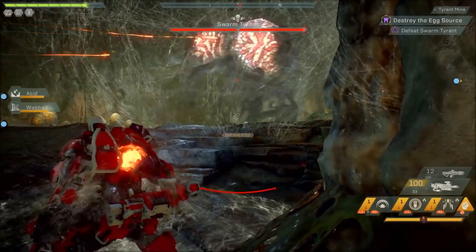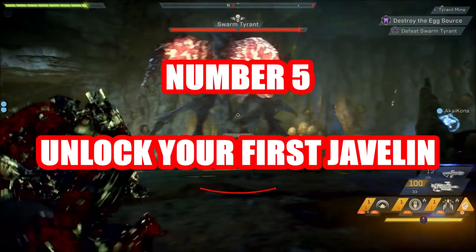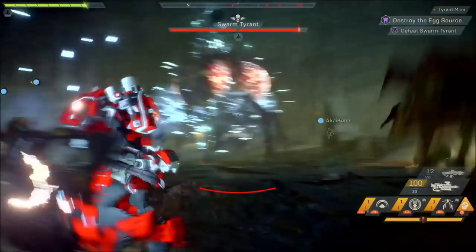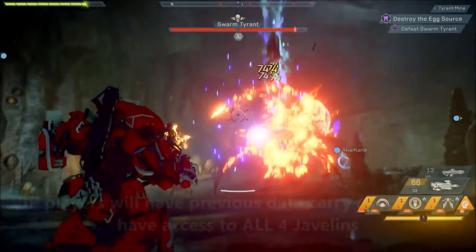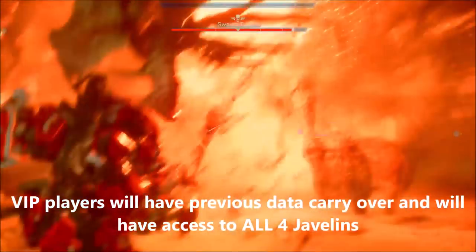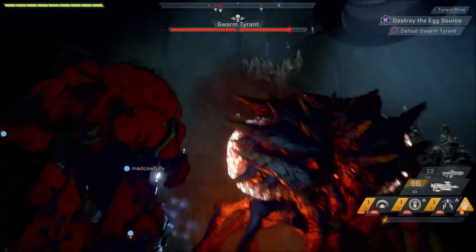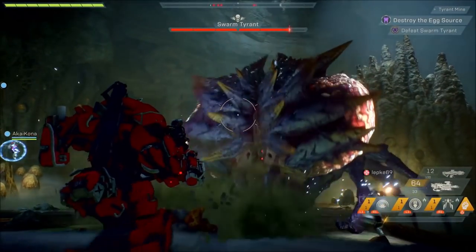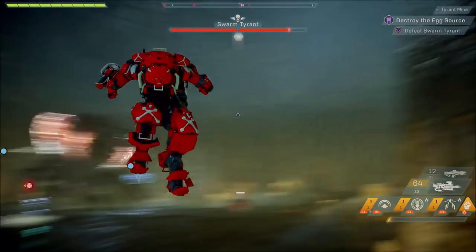So here are my 5 top tips to get you started. Number 5: unlock your first javelin. You start the demo at level 10 and the option to pick one other javelin for non-VIP members is at level 12. You can pick only one javelin, so make sure you pick the right one. So let's go through the javelins briefly. The Ranger you'll get by default, so I'll let you experience that for yourself. The Storm is the mage of the 4 javelins.